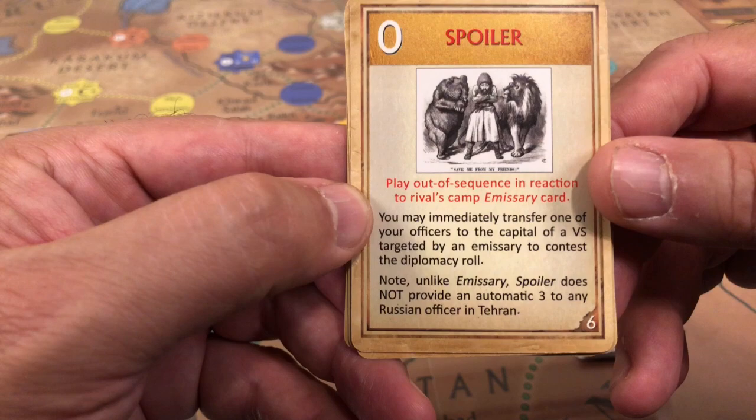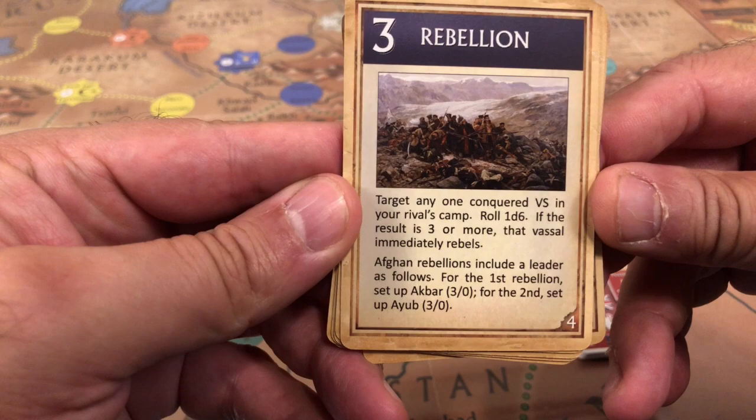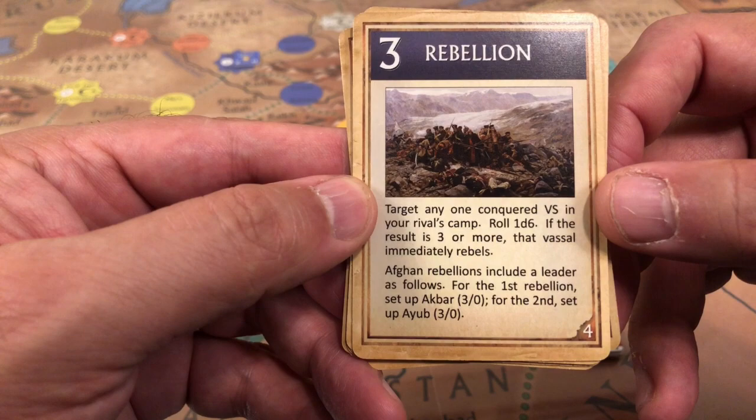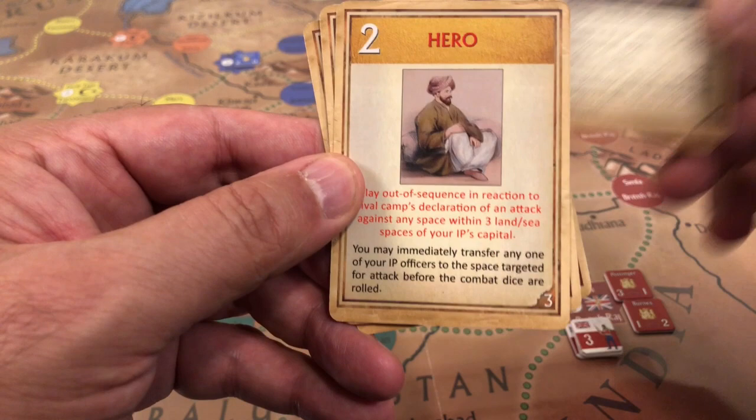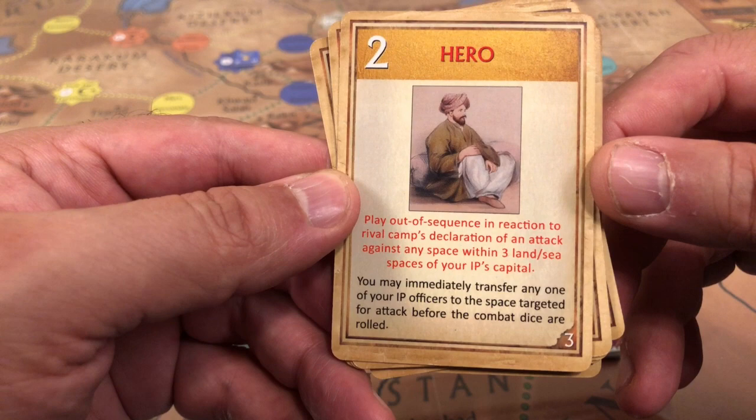If you lose the spoiler attempt, your officer gets eliminated. A rebellion card is played on an opponent's conquered vassal state, creating a chance that rebel units will spark and cause havoc to the opponent.